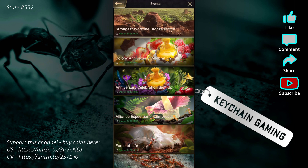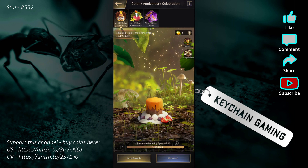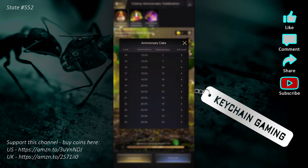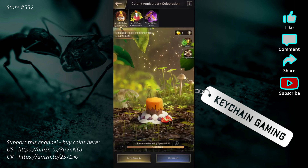The next piece is the colony anniversary celebration. It's an alliance event where your whole alliance contributes to level up a cake. As you increase the levels you gain a gathering bonus, and the number of days you retain that bonus after the event ends increases up to 10. At level 25 there's a 20% gathering bonus, 10 days of retention, and a gift level.